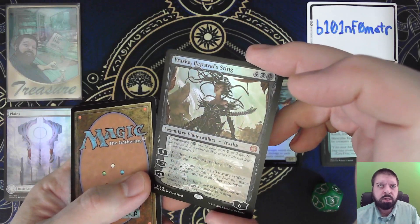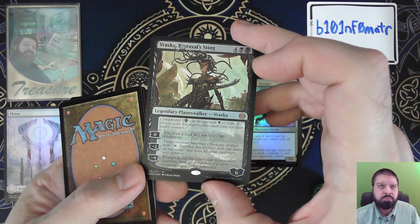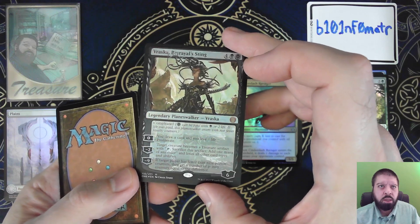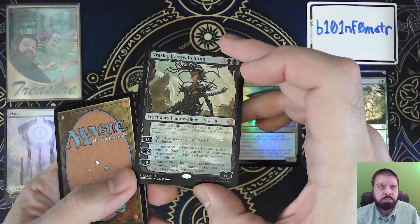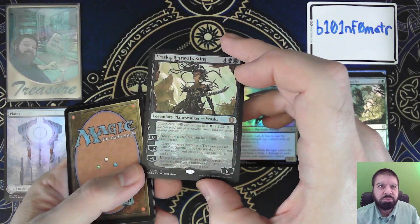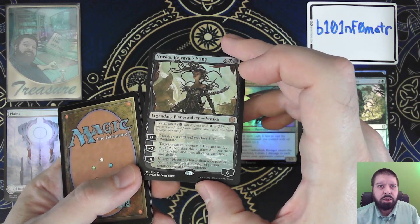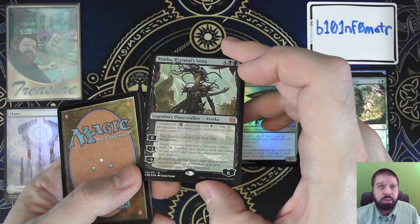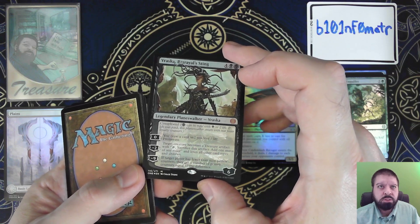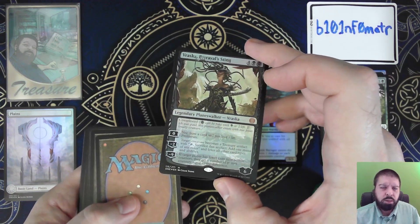It's got the Completed mechanic, so you can pay Phyrexian mana, but then you get fewer loyalty counters. Draw a card, lose zero; draw a card, lose a life, proliferate. Target creature minus two — target creature becomes a treasure artifact and loses all other card types and abilities. That's interesting. And minus nine: if a target player has fewer than nine poison counters, they get a number of poison counters equal to the difference, so you can zoom someone up to nine poison. Ouch.